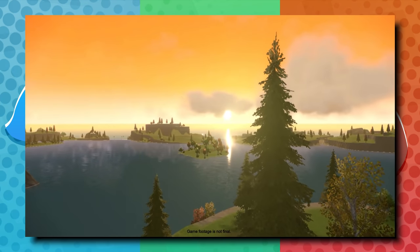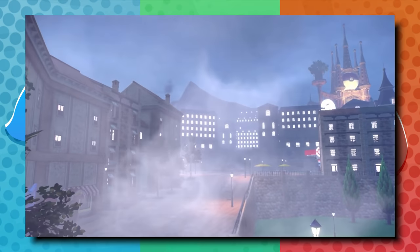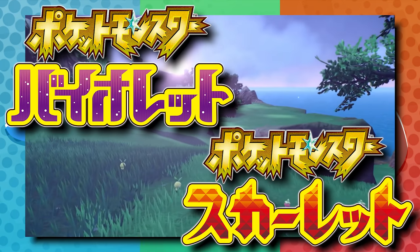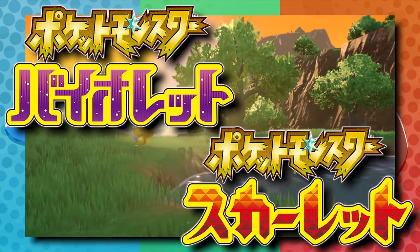Alright guys, what's going on? Linky here. In today's Pokemon Scarlet and Violet video, we are going to be talking about gimmicks. Every new generation seems to get a brand new battle gimmick, and Scarlet and Violet are going to be no different. On the Japanese logos for the games, we see a strange looking crystal that looks to be a hint at whatever the gimmick is going to be.